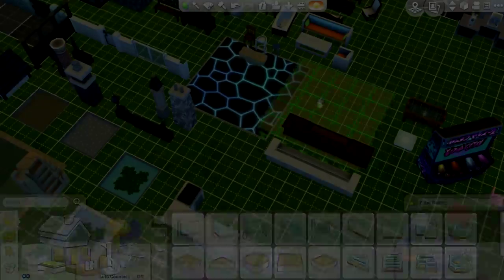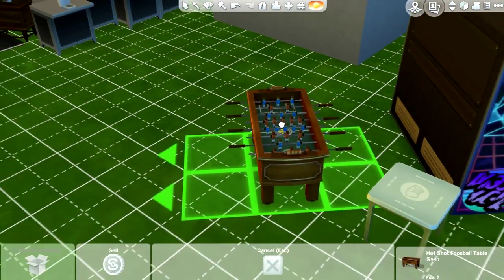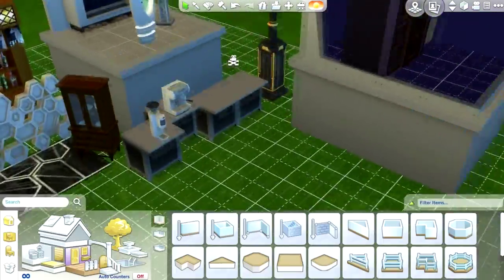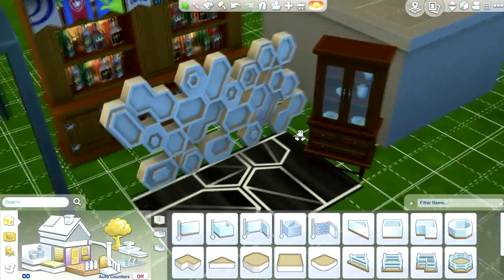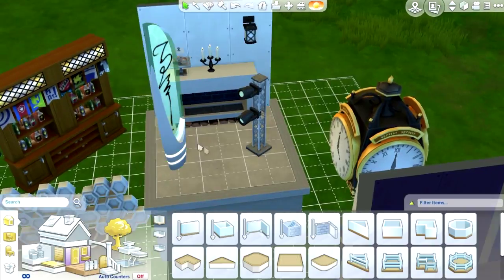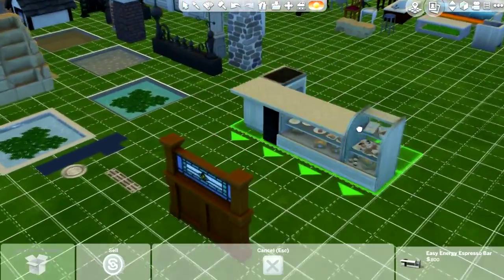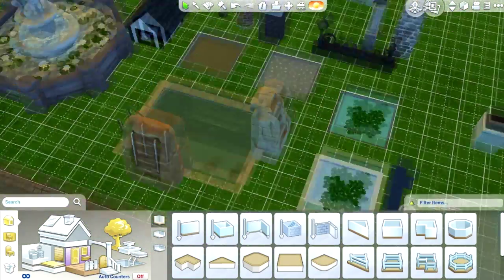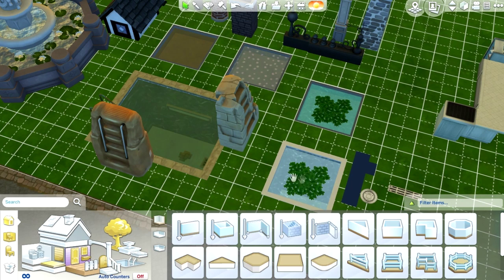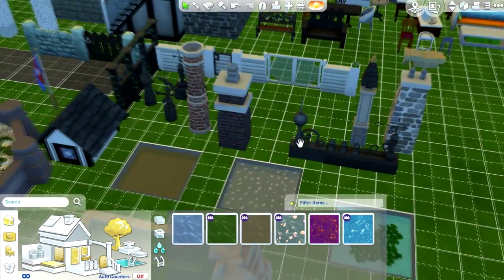They mainly added so many hobby objects, such as these fun objects and DJing, some new dancing platforms. They also added many decorative objects as well as one new fireplace. This is a mini bakery and coffee station — it's just quite cozy. There are so many cafes you can build with Get Together.